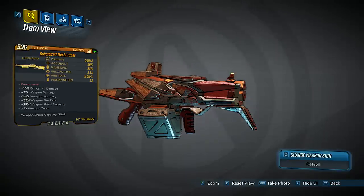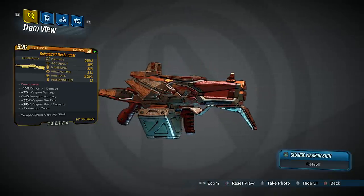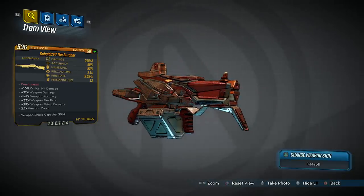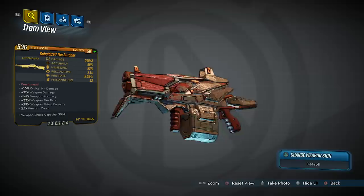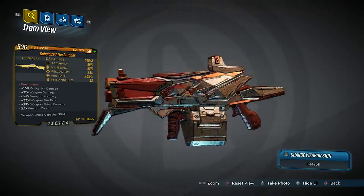The shield capacity is 3,569. The red text on this gun says 'Fresh Meat,' which is a throwback to the exact same red text it had in Borderlands 2. That red text is a reference to a boss monster from Diablo, yet another video game that seems to have had a fairly heavy influence on the Borderlands series.